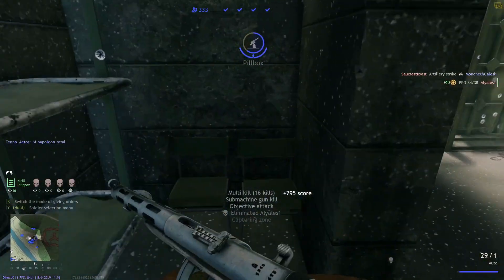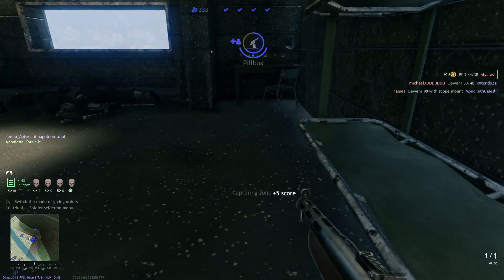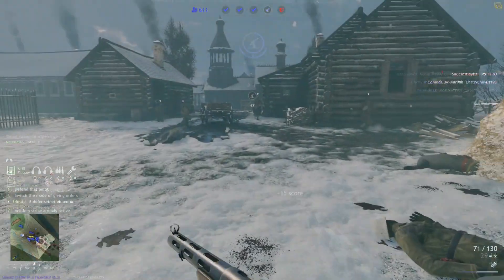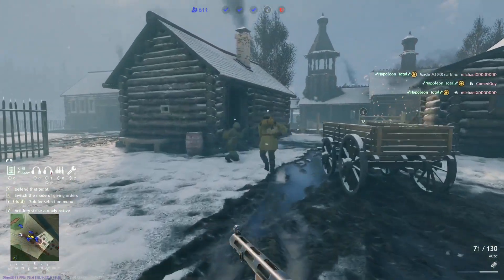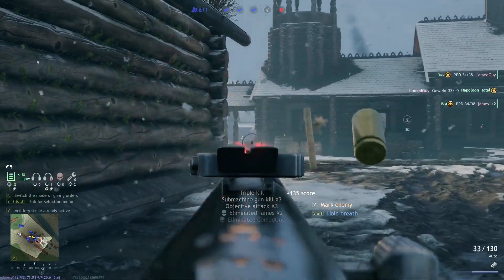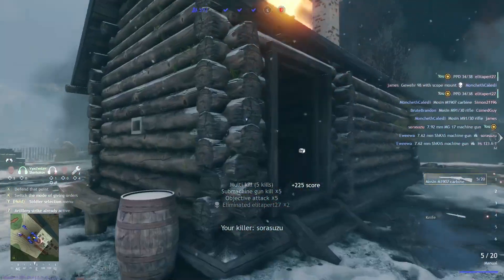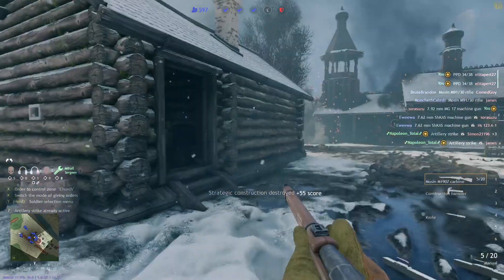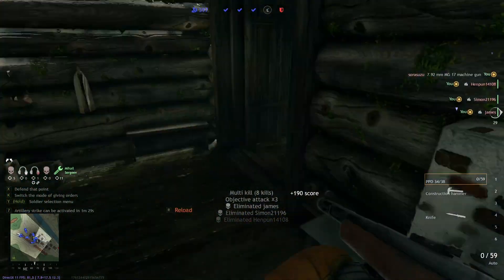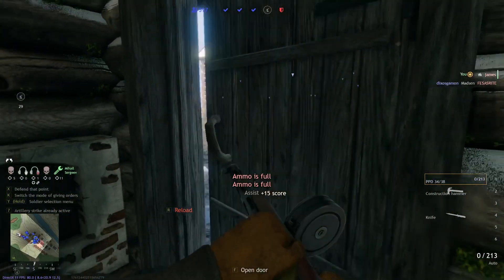Think of a PPSH-41 or a PPD-40 at the early game and you already know what I'm talking about. Unlocked at around level 11, the PPD 3438 is literally going to smash all German weapons aside, because it's better than any German weapon you can get. This is really worth your money and your silver orders — max it out and give it to almost every one of your soldiers, because it's really that worth it.